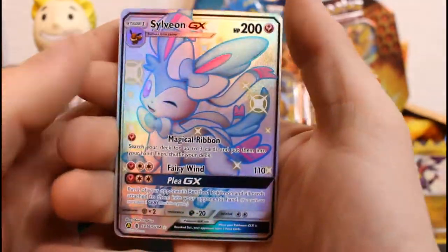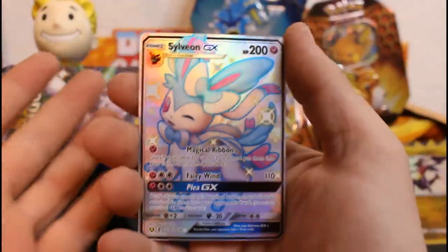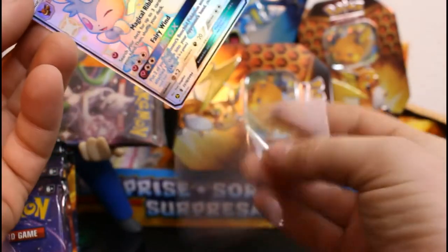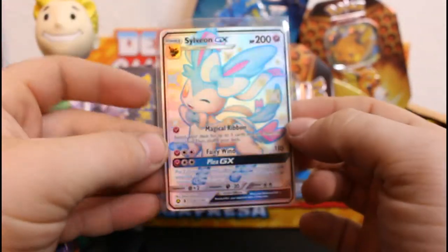A Sylveon GX Shiny — oh, so quick, they're so quick! I don't even know what's good and what's bad but I'm excited to see anything outside of the norm. This is awesome so far! And a Raichu GX! I'm really excited but I don't know what's really rare in this set. Look at that — that is crazy!